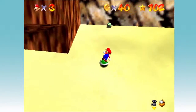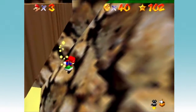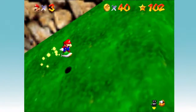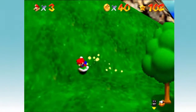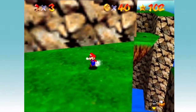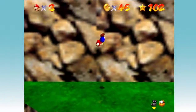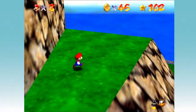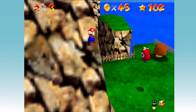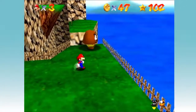There's a 1-Up here — I didn't even know that. There should be some Goombas around here, right? Let's kill you. Give me your cash monies. Goomba, come over here — give me your goods.